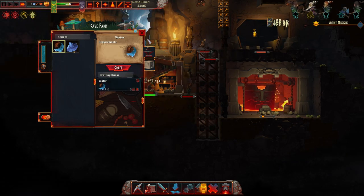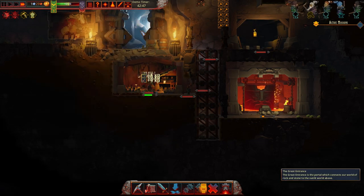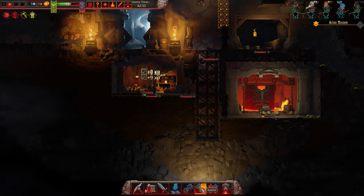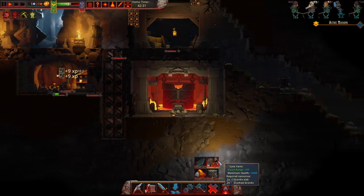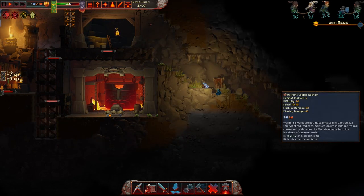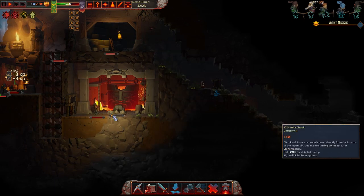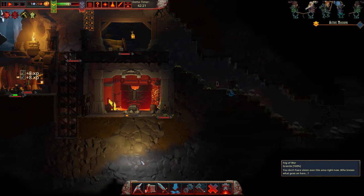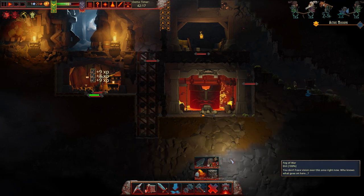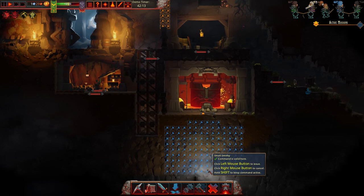Instant morale gain — I can just craft things, craft water. We also need to keep on building things. What did we find here? The room was for the goblin standard, and we found a warrior's copper falchion and some cheese. I like cheese. We need the small smithy, which isn't actually that small again.